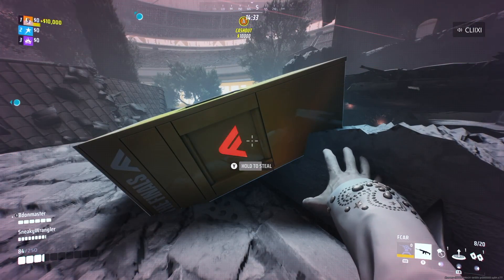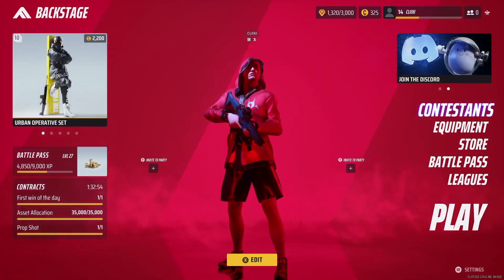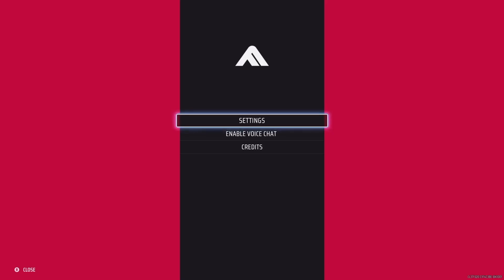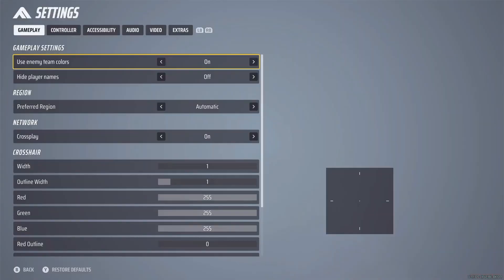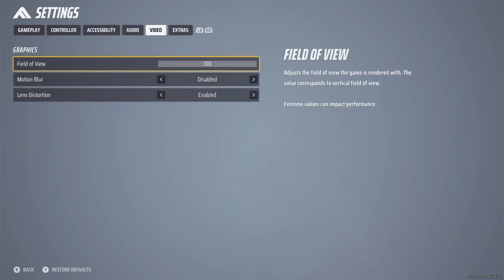I'll show you how to use everything and different strategies. Before we start looking at the class, first you want to go to your settings by hitting start, then go to Controller and change your sensitivity, especially your vertical sensitivity. I like mine kind of slow — I have mine at 160 and 160. Then you want to max out your field of view. Go to Video and set it to 100. It will make a huge difference in allowing you to see players and spot them quicker.